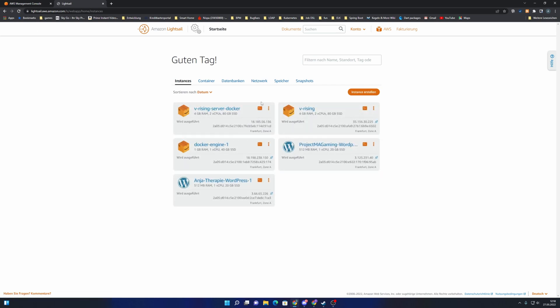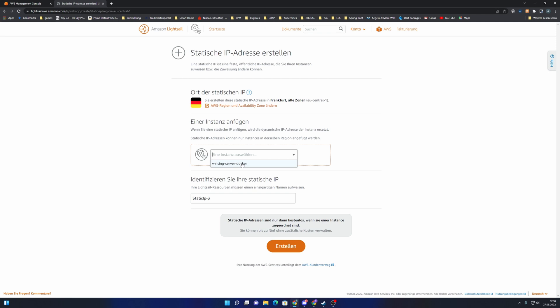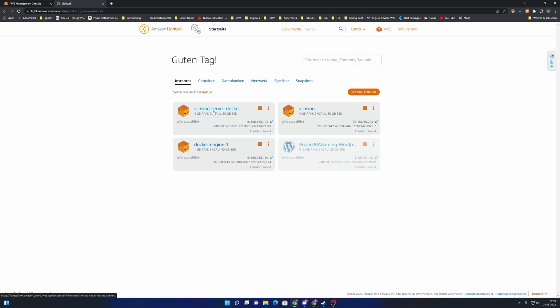The instance is up and ready. We go to the network panel and create a static IP address, attaching it to the V Rising server. The reason I create a static IP address is that every time you start and stop the virtual machine you would get a new IP address, so with a static IP the address is permanently linked to your virtual machine and won't change.